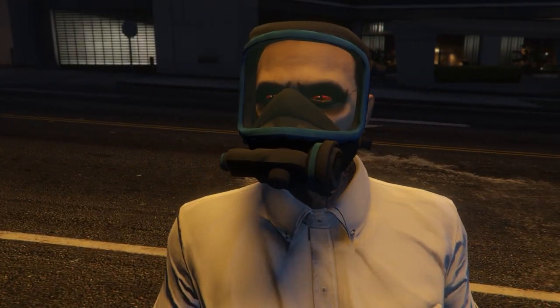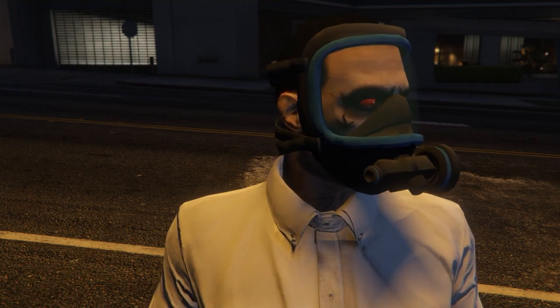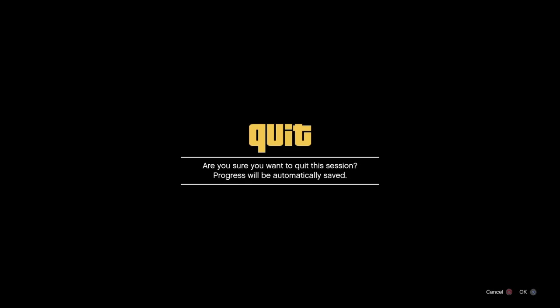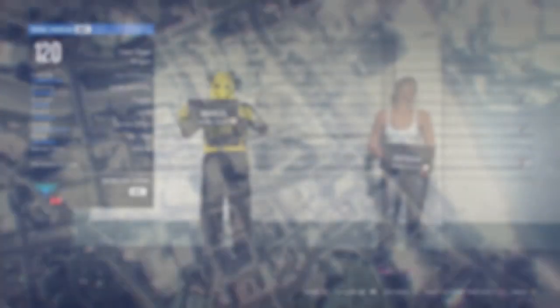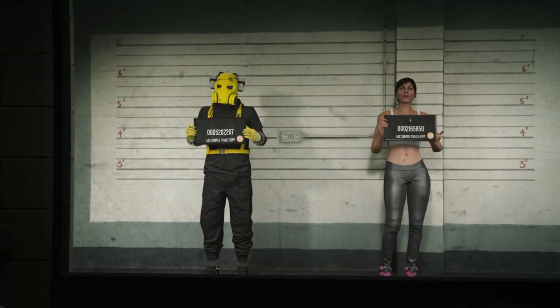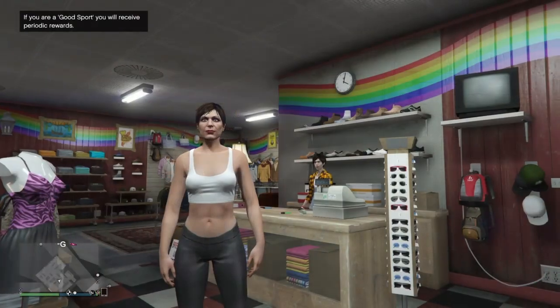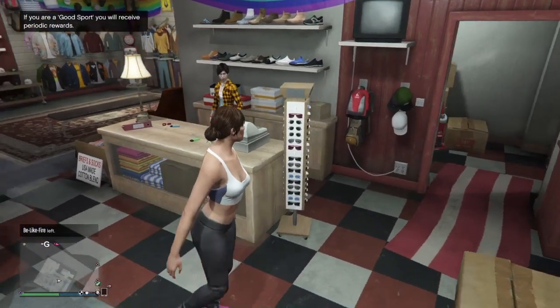Now that you've seen all the masks, let's get right into the video. To get these, of course you're gonna have to do the outfit transfer glitch. I'm showing a little glimpse of it if you don't know what it is. When you're in the glitch and you're making an outfit for your female character, you just want to go to the glasses.